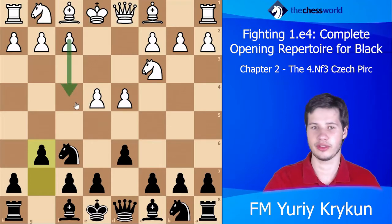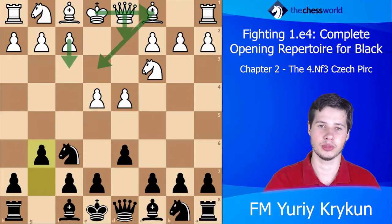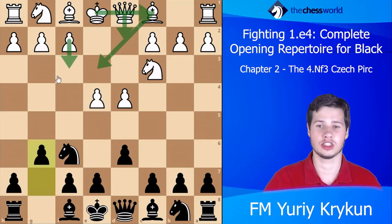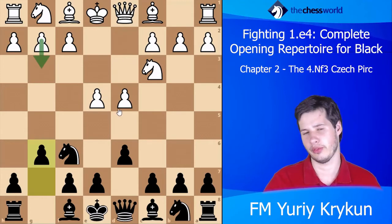If he likes, white can go f4 for the Austrian attack. If he wants, he can play f3 and then Be3, Qd2, long castling and try to checkmate Black along the way. White can also choose sidelines such as g3, which is what Karpov used to like a lot.